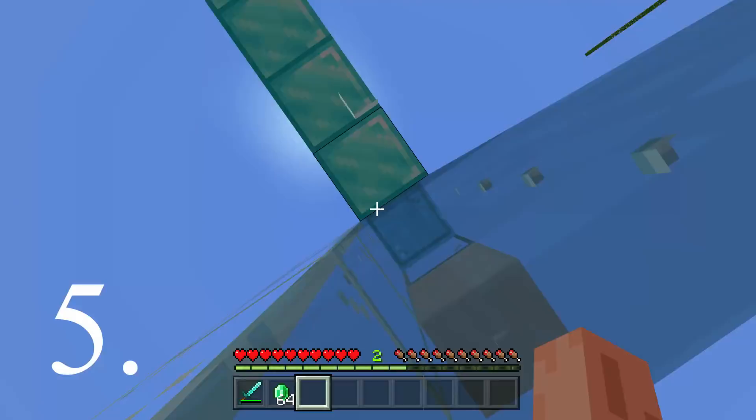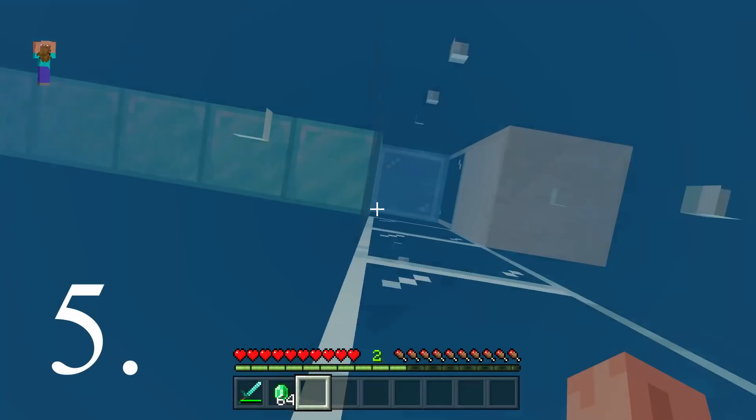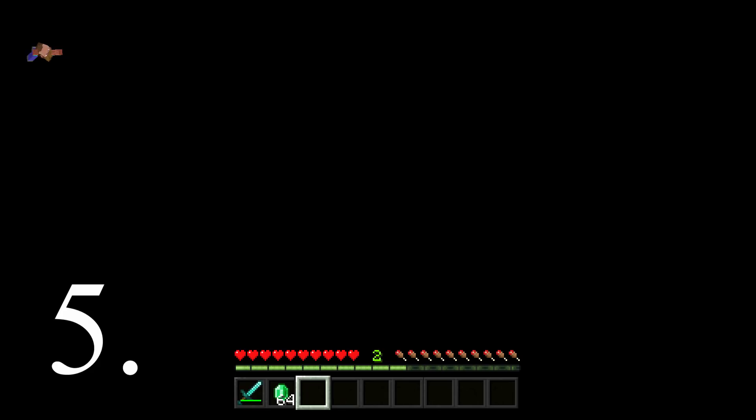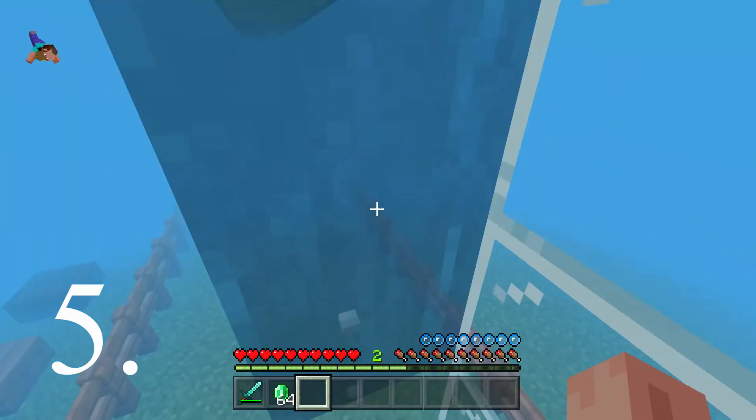Number five — I've seen this one on Silent Whisper's channel, so big up to Silent Whisper. Basically, if you swim up a water stream going up in the air and you've got a block above your head, you can actually swim in midair. I tried to change the perspective of the video so you could see it better, but it just went fully black.